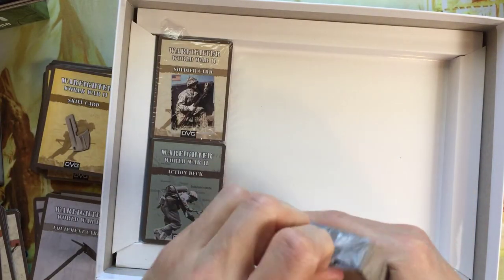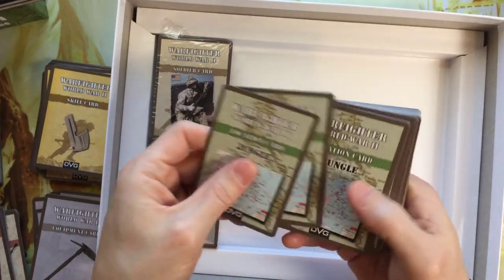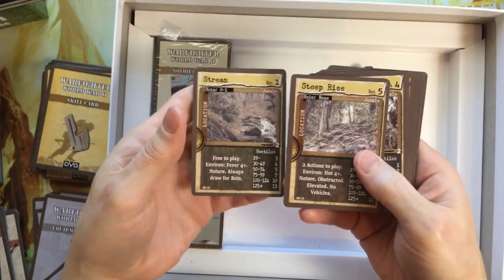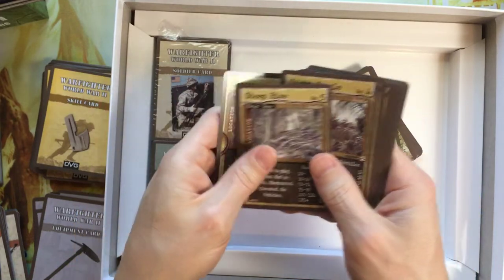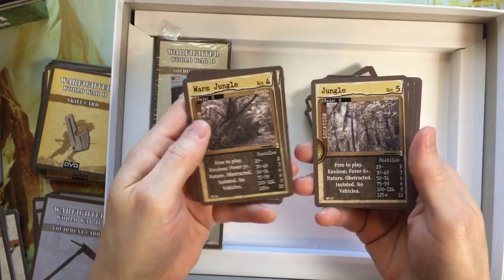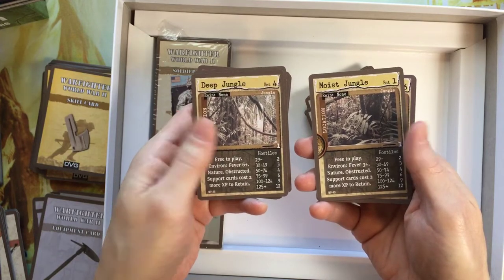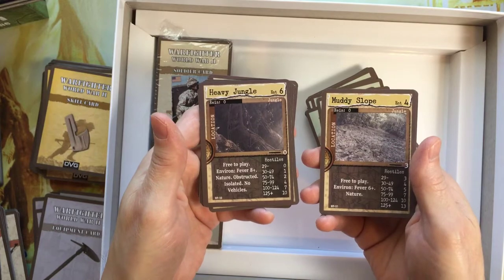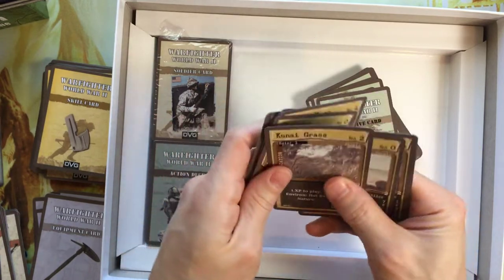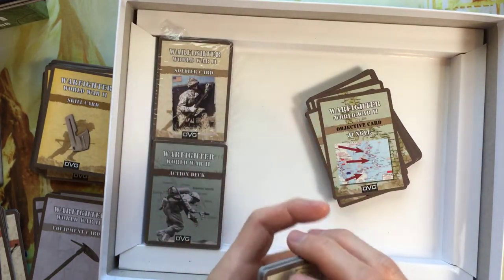Then we have the jungle location cards. These are unique location cards. Stream, steep rise, light jungle, hot jungle, warm jungle, jungle, deep jungle, moist jungle — everyone likes the moist jungle. Heavy and muddy slope, clearing and kunai grass, beach and swamp, and ravine. Cool, there's the locations.